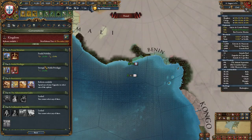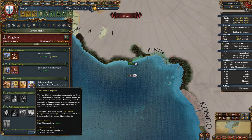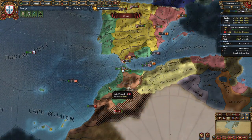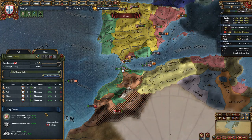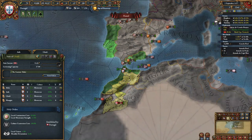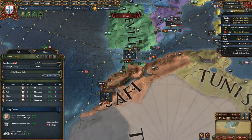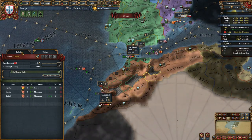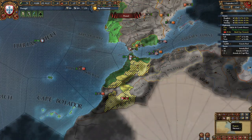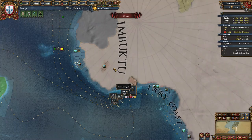For your third government reform, I recommend taking Council of the Indies — you could also take Exile Colonial Companies but I think Council of the Indies is better, especially since we're colonizing. You should also be establishing holy orders in all your states; I recommend picking the local construction cost and local missionary strength one for most of them. I do recommend stating all the provinces in the Safi trade node because they are valuable trade provinces, there's gold in Tafilalt, and some nice trade goods in other provinces — whereas you will be adding all the Ivory Coast provinces to a trade company.